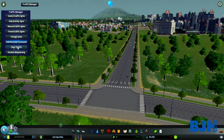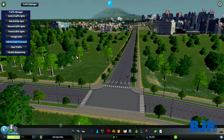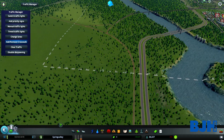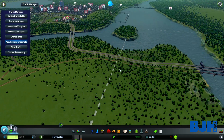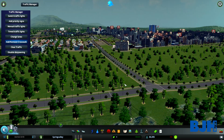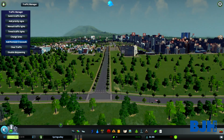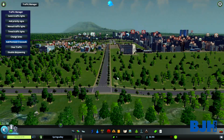Then we have 'Clear Traffic' — if I click this, all traffic will be gone. There are a lot of dead people in my city right now. I believe cars will eventually come again from outside, or you can quit the game and reload without saving. And yeah, you can see a car already appearing — they probably come from the houses nearby.